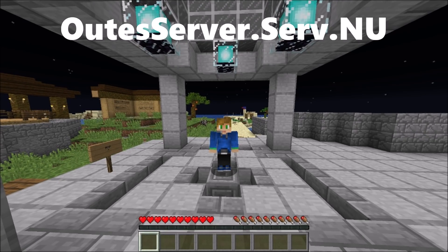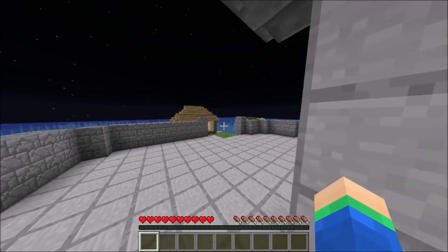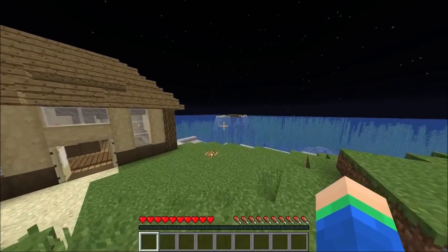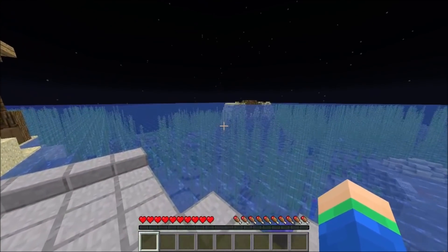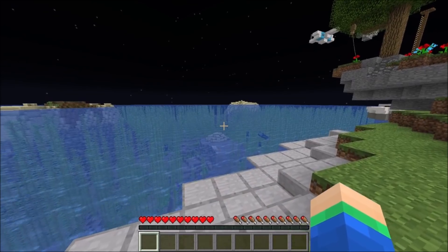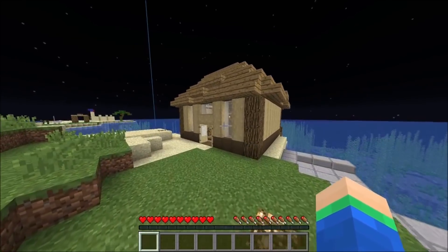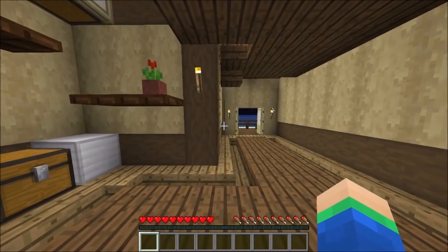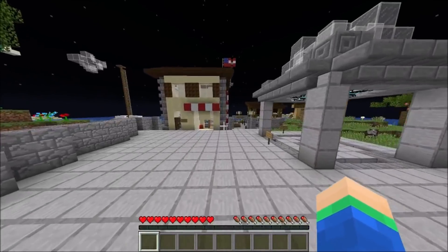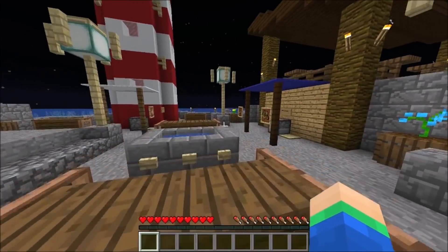For the number three spot, we're actually now on the server. This is a survival server and this is the spawn over here — I think it looks super cool. You can see it's on the brand new version of Minecraft because there's a ton of seaweed in the water, which looks pretty amazing. There's also a house and a bunch of different stuff here at spawn, including an oceanfront plaza — just a place to go chill and talk with friends.